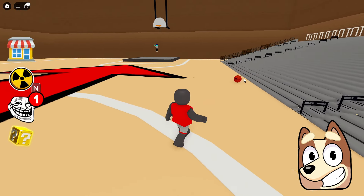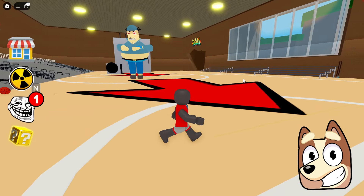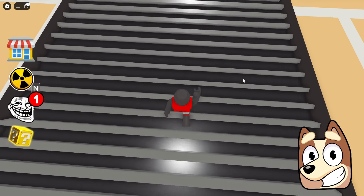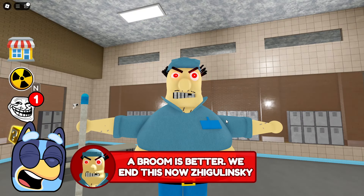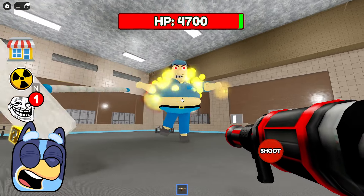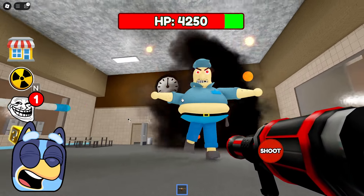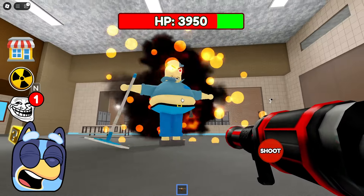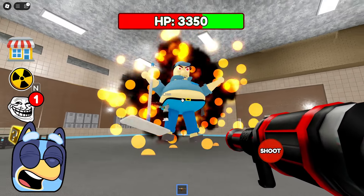By the way, we might also need to take this basketball, but I can't imagine what we could need it for. It turns out we can just jump on this ventilation grate. He found us even here. Oh no. It looks like we'll have to fight him now. It's good that we have a gun with which we can shoot him. This guy has absolutely no chance of reaching us, because we constantly hit him with all our shells.